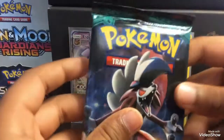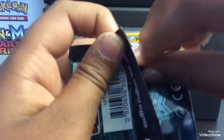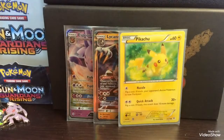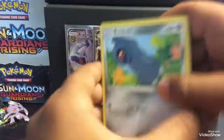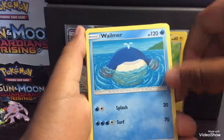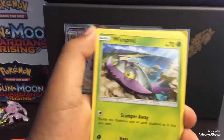Starting off with our first pack — the Lichen Rock. These packs are very hard to open. On a scale from easy to hard: Primal Clash is the easiest, you just tear it apart. And in the middle it is Guardians Rising.